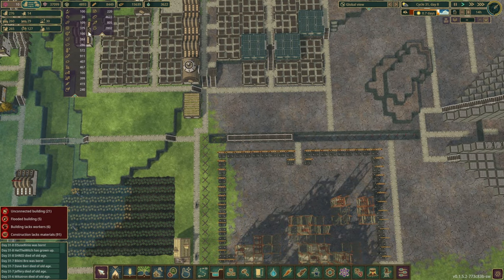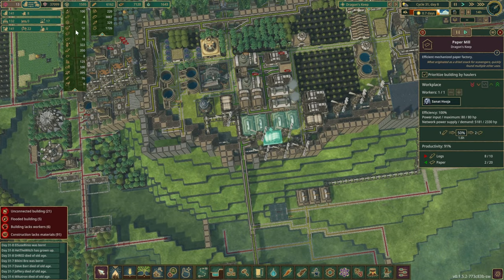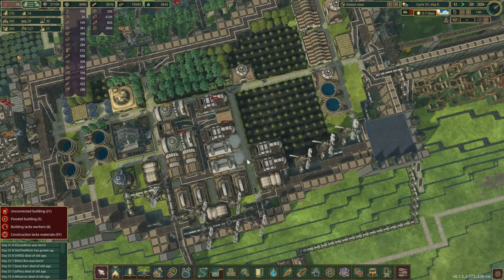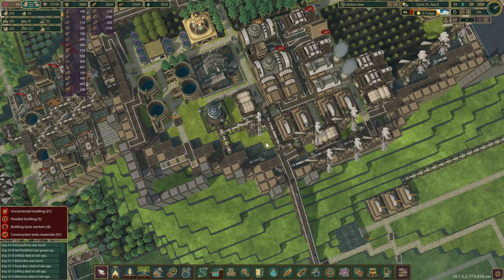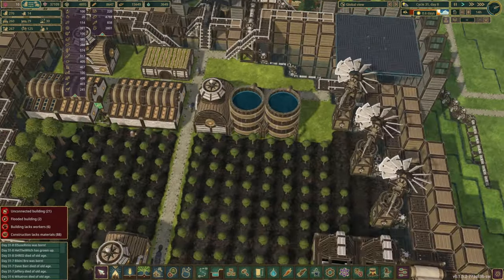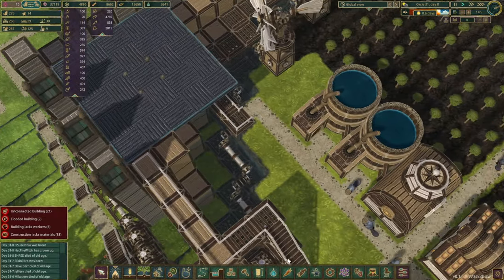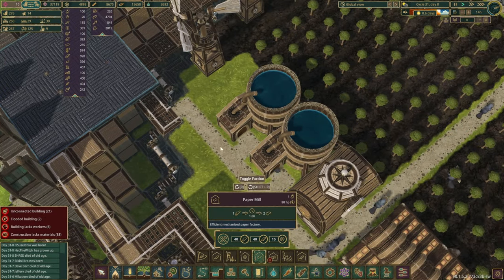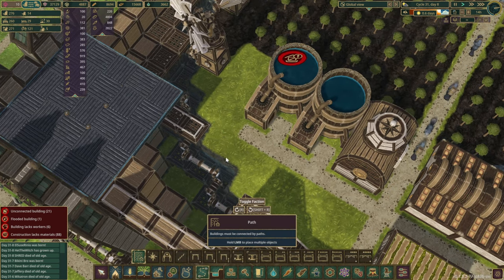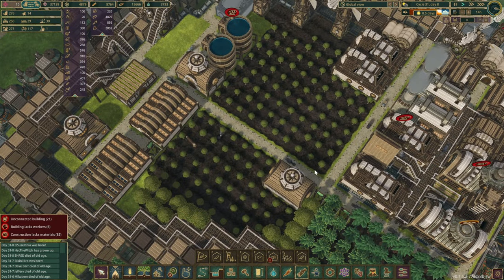The problem we have right now is there aren't enough dynamites. Our paper production cannot keep up with demand. Power-wise, we are actually okay. So why don't we do another paper factory here? Can we maybe build it right next to the existing one? If we change those roads up, this might work. There is a bit of a dead corner here, but oh well, so be it — it's not important.